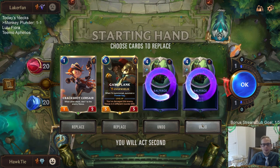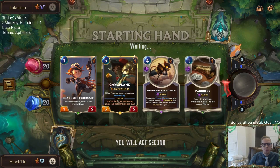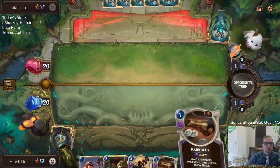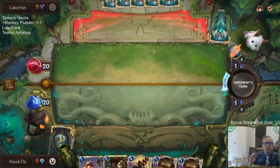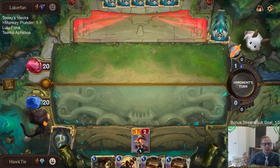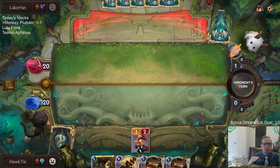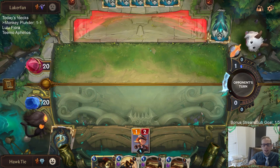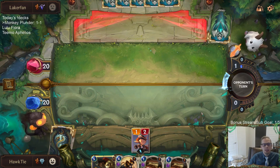Maybe if I'm not keeping Gangplank, I keep a Salvage — but I'm already keeping something that takes until turn five to play, so I need other stuff beforehand. As for region tiers: Targon is tier one. There's a big moat between tier one and tier three. Tier three is Bilgewater and PNZ. Tier four is Freljord and Demacia. Targon is that high up — there's definitely a tier two moat in between Targon and the rest.